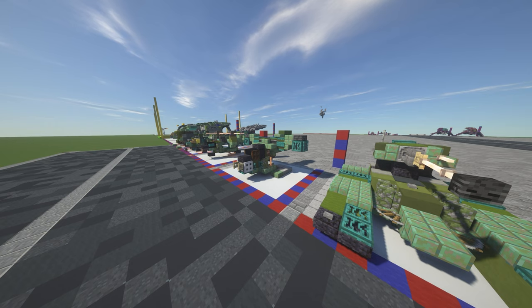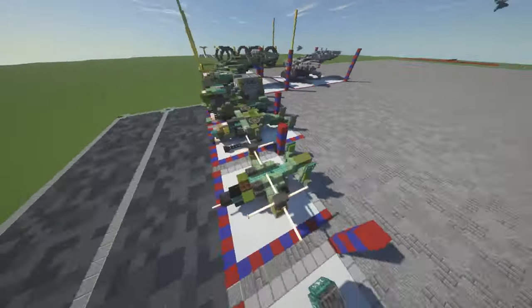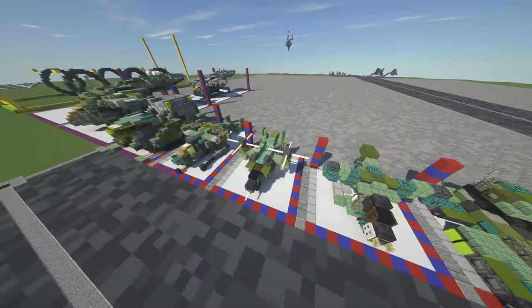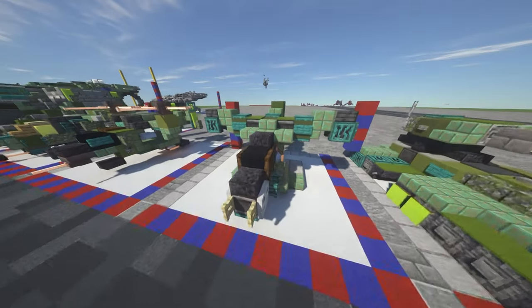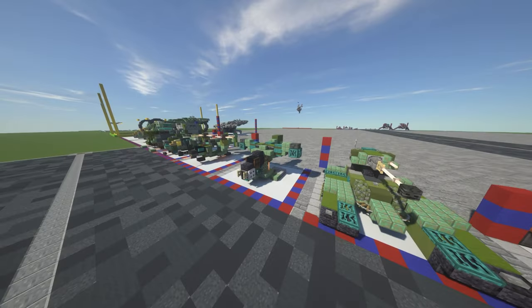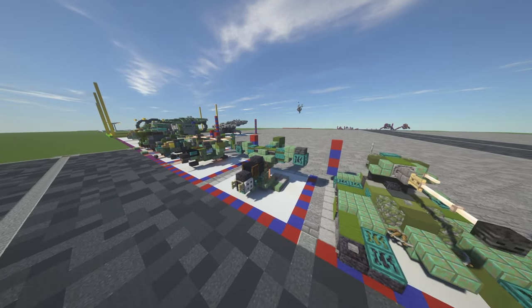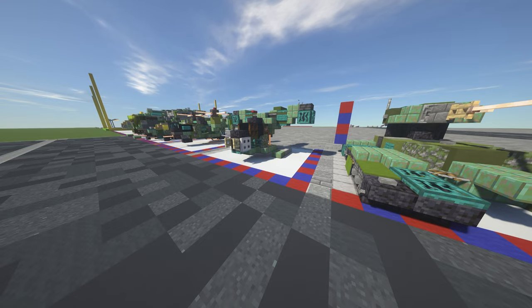Welcome back - this is a tutorial on the UNSC Hornet in 1-to-1 scale from Halo. We recently did the UNSC Hawk and now it's time for the Hornet. The Hornet's a fair bit smaller. Both of these aircraft were in Halo Wars, but this one first featured in Halo 3, then again in Halo 2 Anniversary, minimally in Halo 4 as a background prop, and Halo Wars 2 as well. Hopefully we'll see it in Halo Infinite, and if it looks drastically different we will of course do a remake.